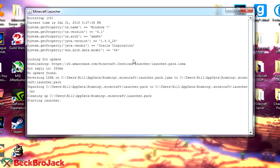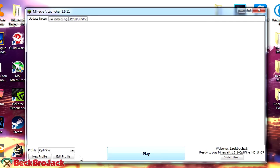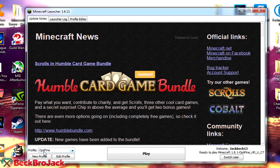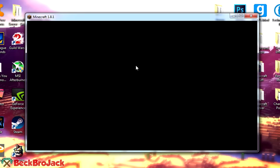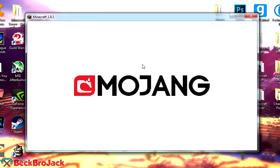Now open up Minecraft again and it should automatically load up the profile, because it created a brand new profile for you. As you can see it created a new profile called Optifine, and in the bottom right, just to double check, it'll say 'ready to play Minecraft 1.8.1 Optifine' and the version you downloaded — for me that's HD U C7. Now all you have to do is hit play and we'll wait for this to load up and I'll show you some different functionalities and things you can do with this mod.